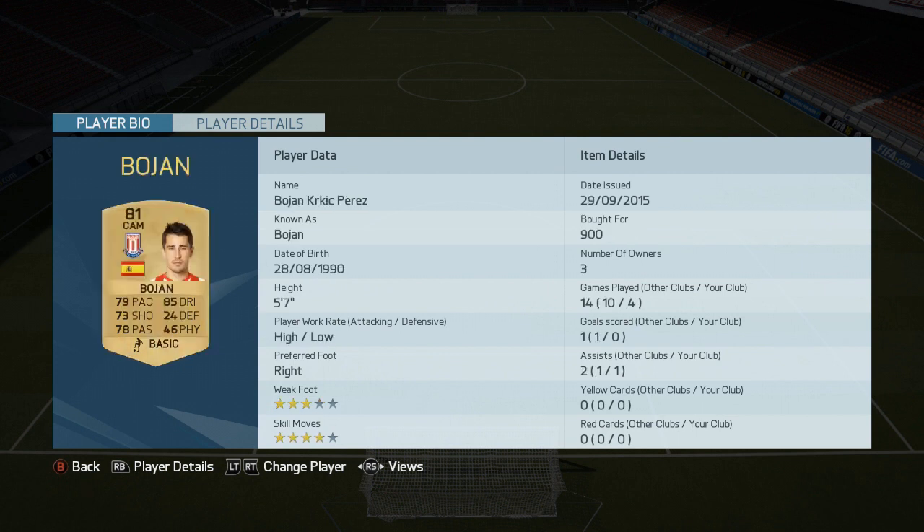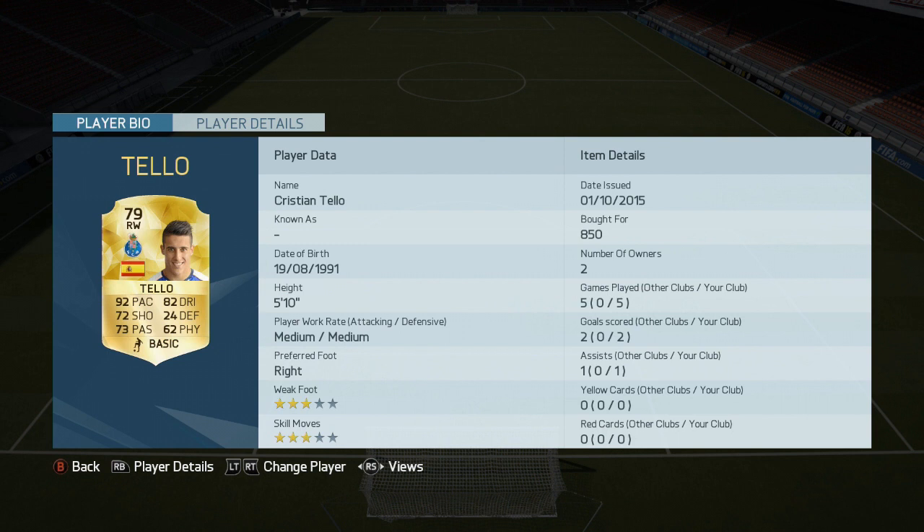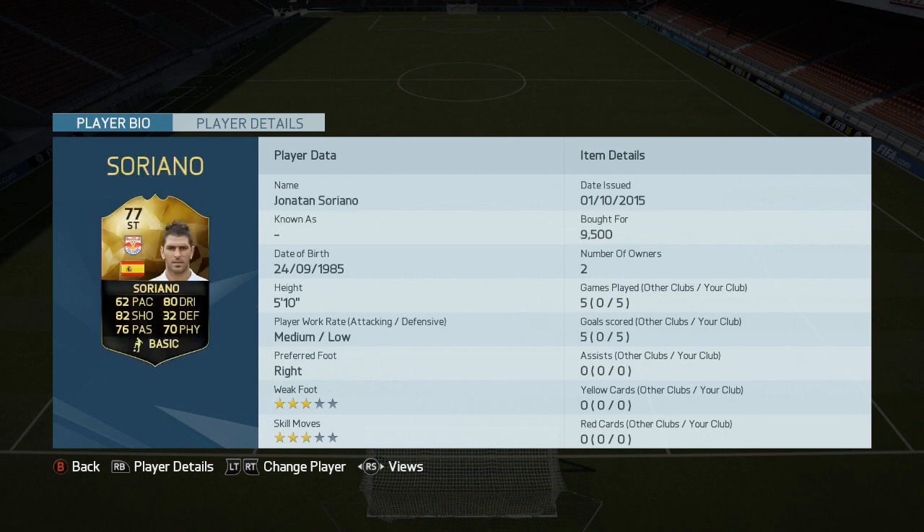Bojan — I really enjoyed using Bojan. He's a very good link-up player, the Stoke man, and that 4-star skill moves comes in really handy. He did link up well with the forwards. And obviously Tello, the other Spanish FC Porto guy in this. Really good pace, good distribution. He's got a great finish on him as well — you can tell he can play striker because he finishes perfectly.